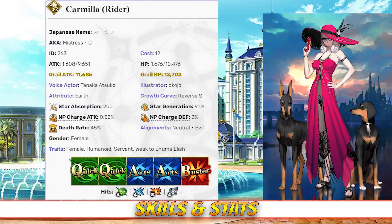Carmilla has a max HP of 10,476 and a max attack of 9,651. As a rider, she unfortunately has the lowest HP in her rarity, but her attack stat ranks among the top in her class to compensate. Outside of her class, Carmilla's HP is still very low for a four-star servant, but thankfully she does have slightly above average attack.